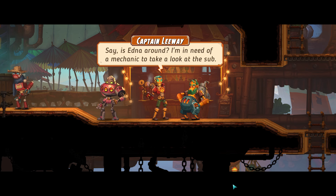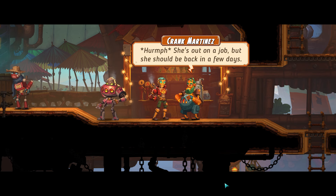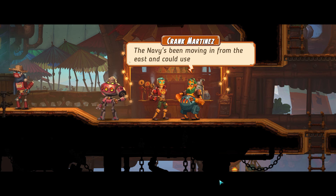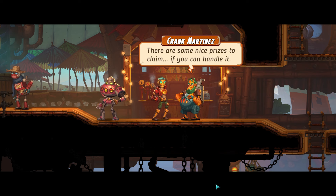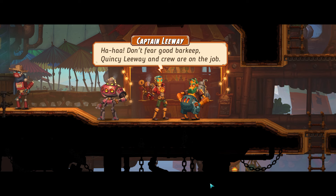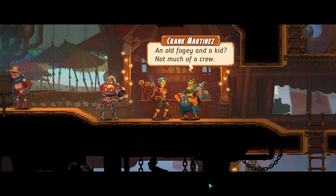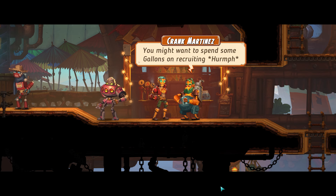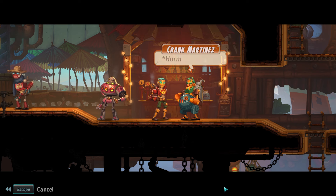Is Edna around? One day I'm in need of a mechanic to take a look at the sub. Oh, she's out with her job, but she should be back in a few days. Instead of lazing around while you wait, you should do some bounties. The Navy's been moving in from the East and could use a bit of resistance. There's some nice prizes to claim if you can handle it. Don't fear a good barkeep — Quincy, Leeway, and crew were on the job, at least until Edna's back. An old fogey and a kid — not much of a crew. You might want to spend some gallons on recruiting. Once you've done some good out there on the reef, return here and claim your reward.